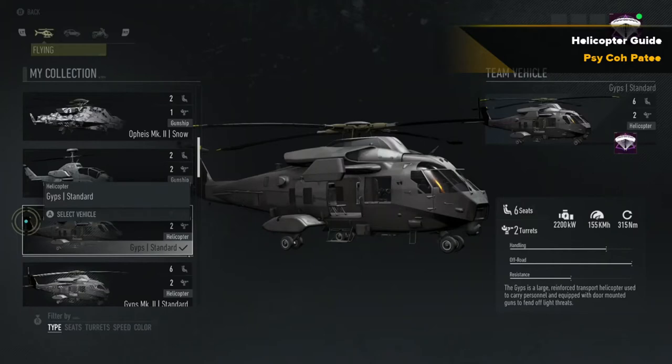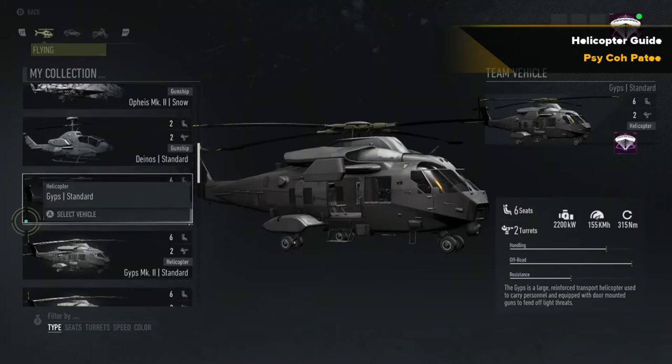Moving on to the transport helicopters — the Gypsis. There are two different versions. The Mark 1 does not have any weapons controlled by the pilot, but it does have two miniguns, one on each side. These are side-facing miniguns, so you would have to turn the helicopter sideways in order to get a shot off, and you would need at least two people to operate those miniguns.